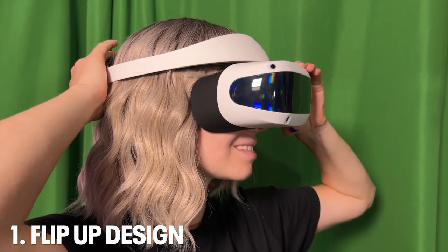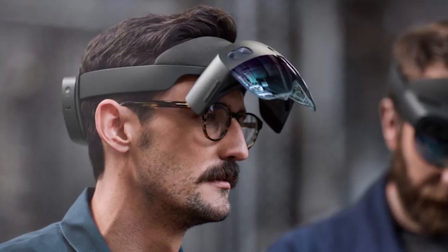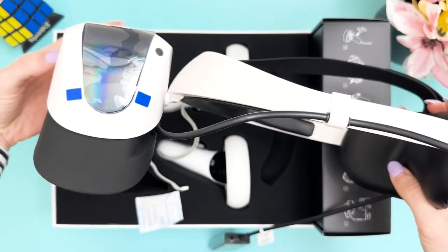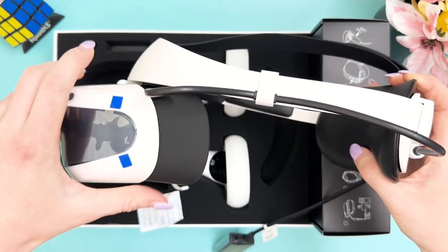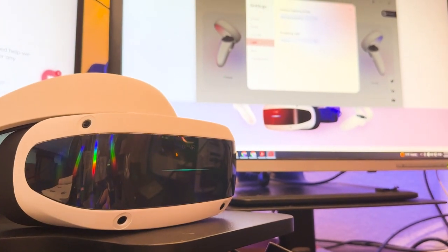So what makes the DPVR E4 so unique? First, it features this cool visor flip design that I haven't seen in any other headsets other than the industry-great HoloLens 2. It makes it super convenient to quickly flip it up if you want to check something on your PC or your surroundings while playing. Although it is important to note that any moving parts in a headset present a risk of breaking down if used excessively over time.